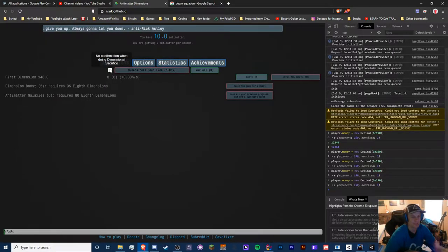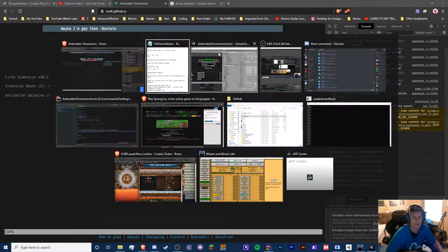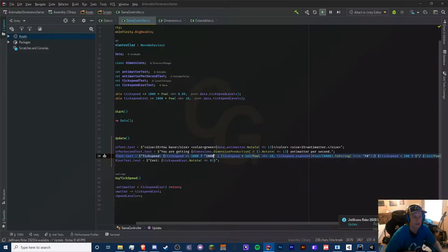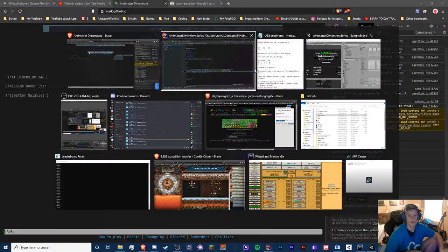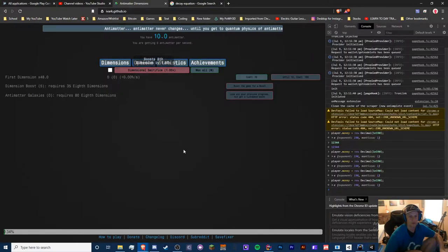In the actual game, there's a confirmation popup when you sacrifice. I'm not going to add that confirmation yet — I'll just throw the button in first. I eventually want to learn how to do pop-ups, maybe something like a tooltip on hover, but I don't know how to do that yet. I think that would be a cool feature to add.